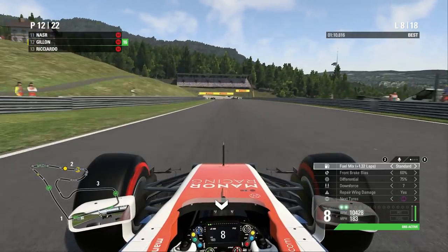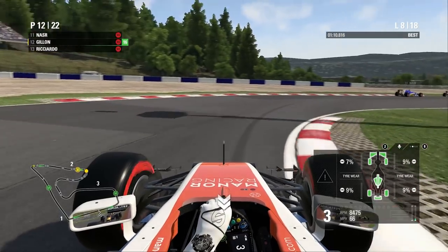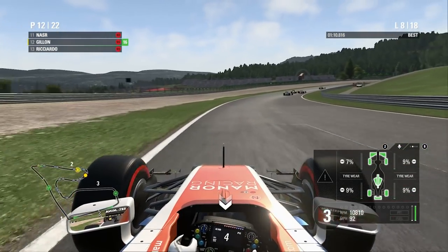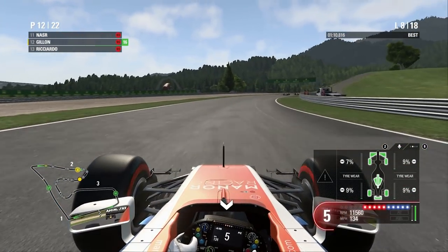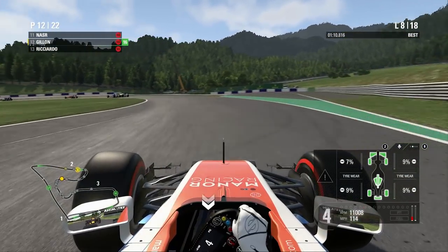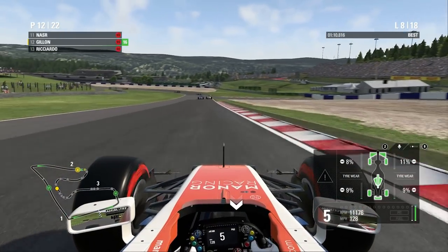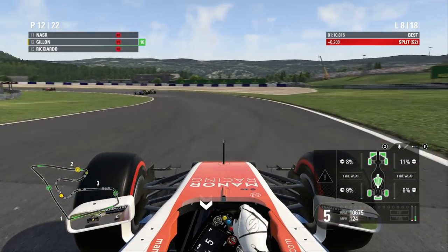Up a position — that will effectively give us P4 again I think, assuming Hamilton is ahead of us. Certainly a good result so far. But where's Vettel? Vettel's just navigating past the Renault there — it looks like he managed to get through relatively cleanly unfortunately. The Renault and Sauber are side by side up ahead of us, costing each other lots of time, enabling us to get quite close.